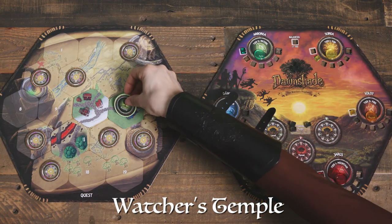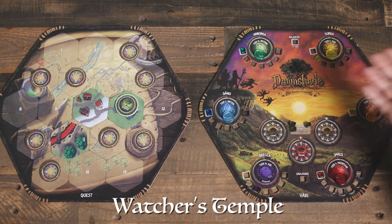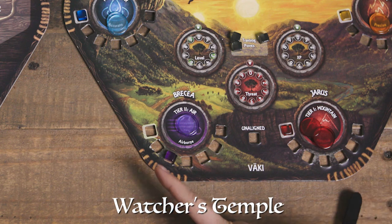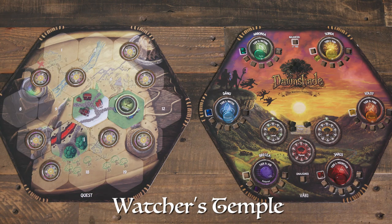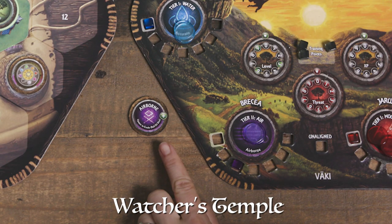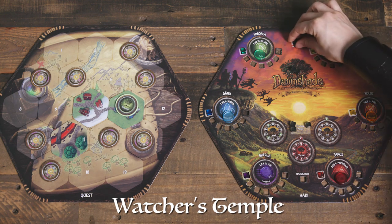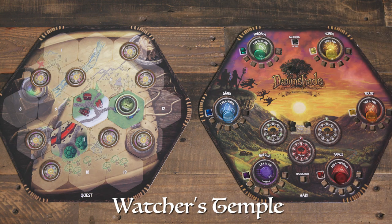When the kinship visits the Watcher's Temple, they have the ability to gain a benefit based on whichever Watcher they are aligned with. Each Watcher's alignment track is located below their icon. Because we are most aligned with Bracia, we will take the Airborne token, keep it on its positive side, and it will give us a chance to evade by rolling dice later in the game. If the kinship is balanced across all Watchers, add one token representing each of the Watchers to the bag, then players will each draw one token out of the bag and may use its positive ability later in the game.